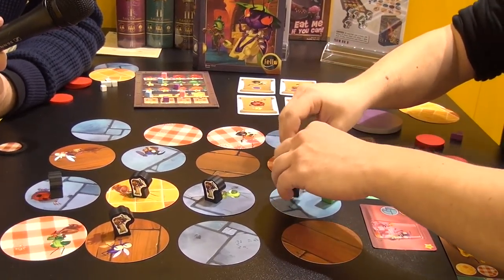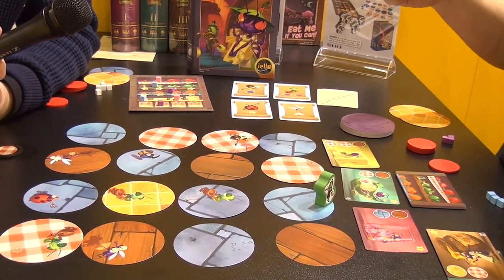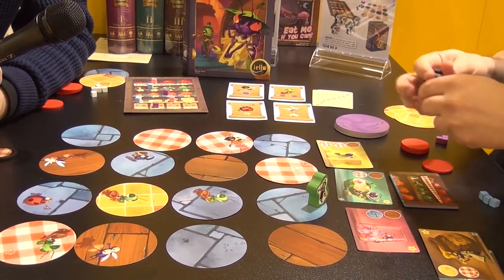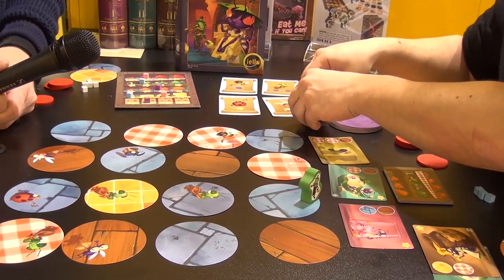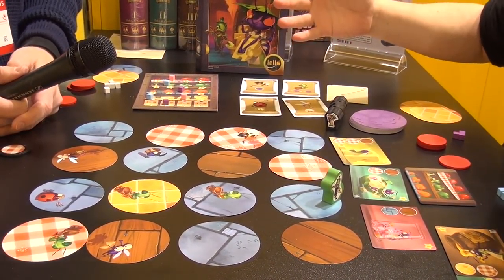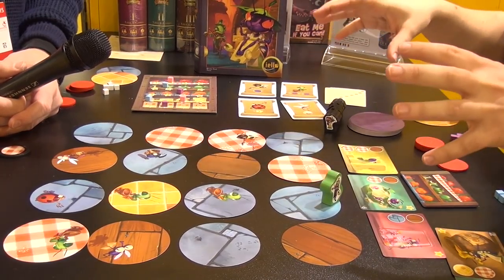The first thing you have to know is that the roles will turn — at one turn I'll be the ants and then I'll play the Grasshopper, and so on. The goal of the game is different depending on the game mode. There are two game modes: the autumn mode, which is good for younger kids, and the winter mode, which is better between adults. But the core mechanism is still the same.